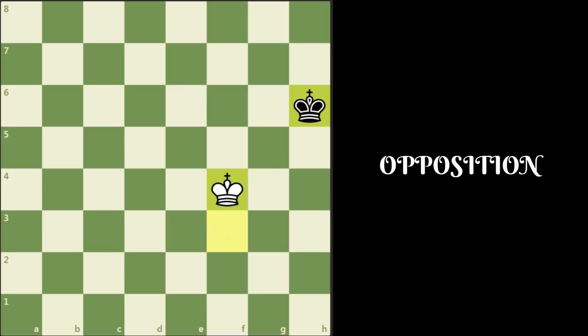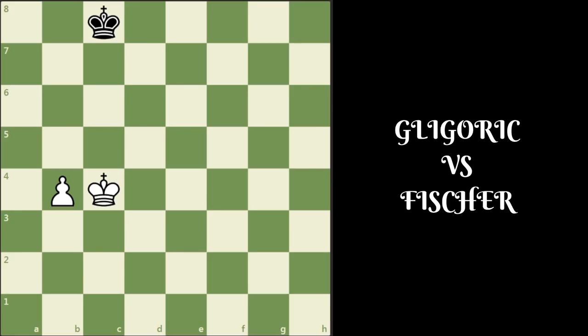If we are not clear about the virtual opposition, please run through the moves again. We have learned some of the most important concepts in king and pawn endgames in this video. Now let us apply these concepts to a specific position. The first one is going to be easy.